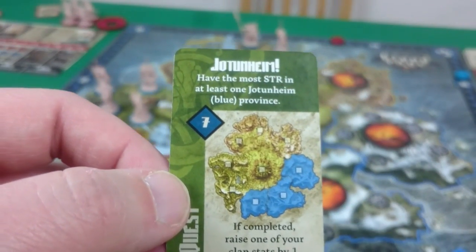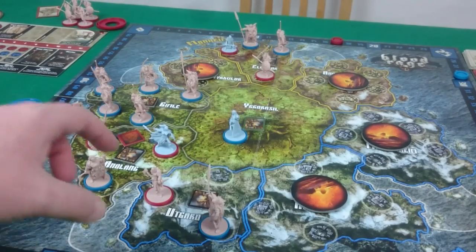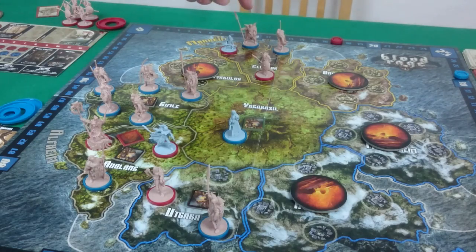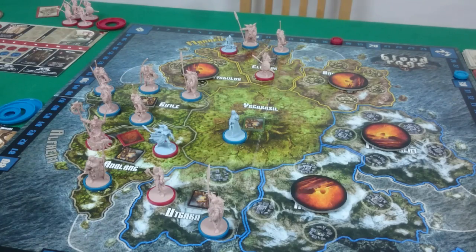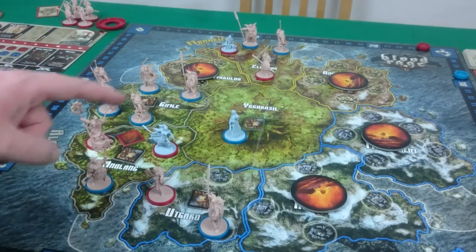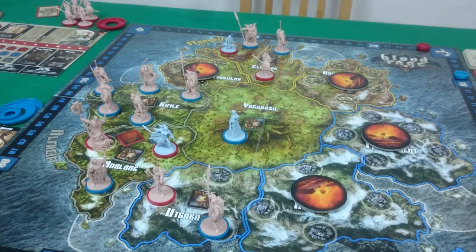Starting with Pixel — she has Juttenheim, have the most in a blue area, and also Mannheim, have the most in a yellow province. Looking at the board, the only blue province is Utgard where she has strength 1 and I also have strength 1, so she fails that one. In yellow, she has strength 3 and I only have strength 2, so she manages it — gaining a clan stat increase and 7 glory. For me, I've just got the Alfheim quest — have the most in grey. In Annalang I only have 3 and she has 5, but in Gimli I have all the strength, so I manage it, giving me 7 glory and a clan stat increase of 1.